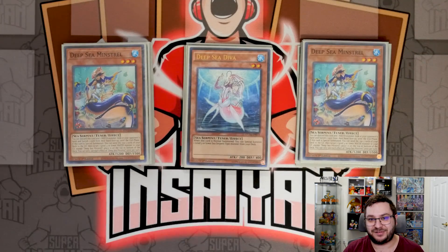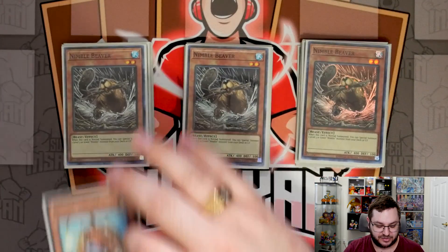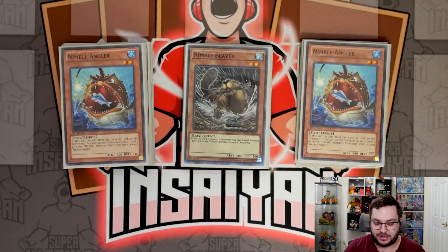That's it for the deep sea monsters. We have three copies of Nimble Beaver and two copies of Nimble Angler — that's the Nimble engine. You want to open some of them but also leave some in your deck so you can use things like Sprite Sprint to send the Angler and start off your combos. Playing two Anglers means you can open one and still be safe with one in deck, and three Beavers means you can open a Beaver and still have two left for an Angler. I don't think I would change those numbers.